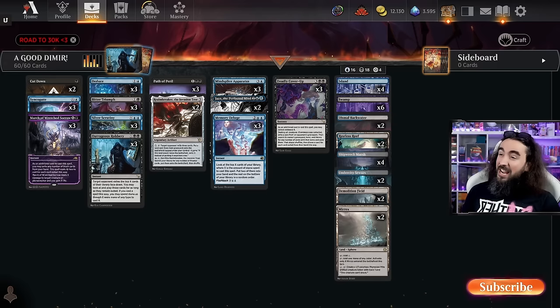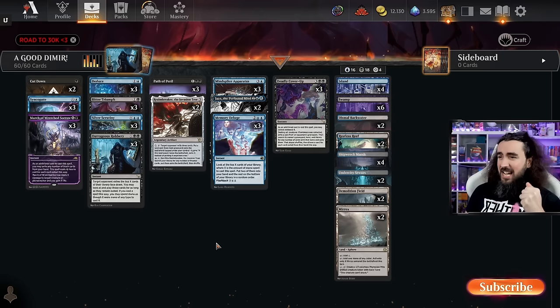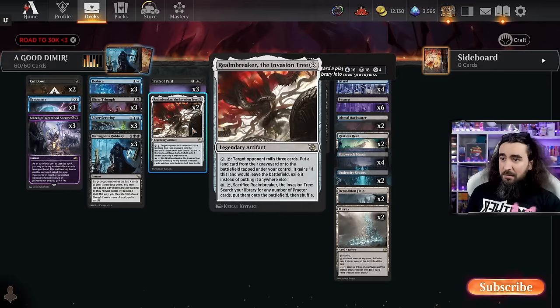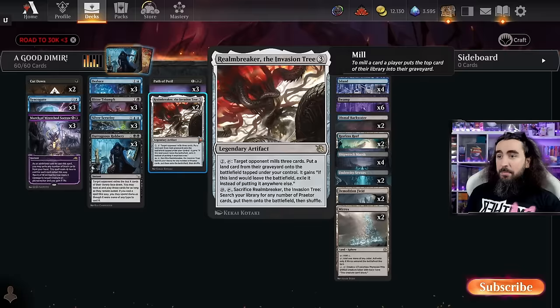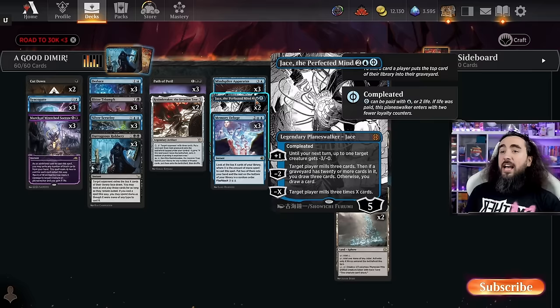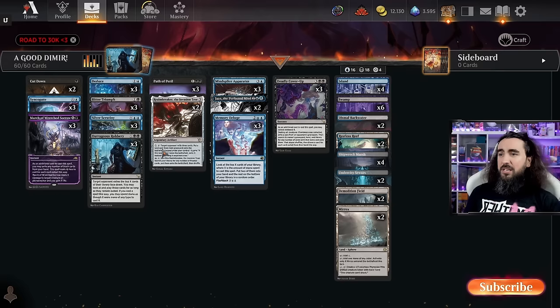Let's get into the actually good Dimir. Dimir is pretty hard to pull off right now — the decks are so fast and Dimir is a very grindy control deck. After a lot of trial and error and days where I tried to make Dimir work, I finally built a good version. Our main win condition is kind of mill, but we also have other ways. We're playing Outrageous Robbery, Realm Breaker, and Jace.